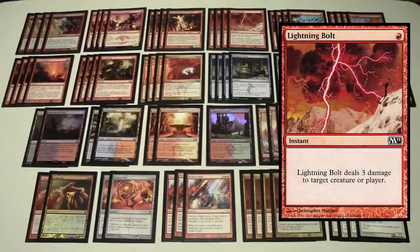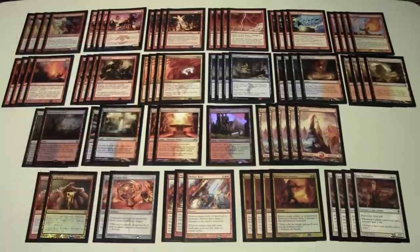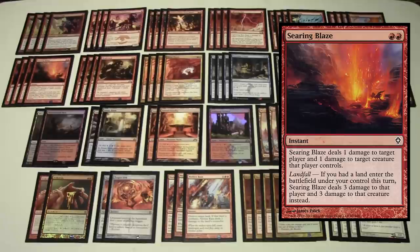For burn spells, we have Lightning Bolt — one red, deal three damage to target creature or player. We have Shard Volley, which is like Lightning Bolt but requires sacrificing a land as an additional cost. Sacrificing the land puts another card in the graveyard to delve with, but it's still one red for three damage to target creature or player at instant speed. We also have Lava Spike — essentially a Lightning Bolt at sorcery speed that can only deal three damage to a player.